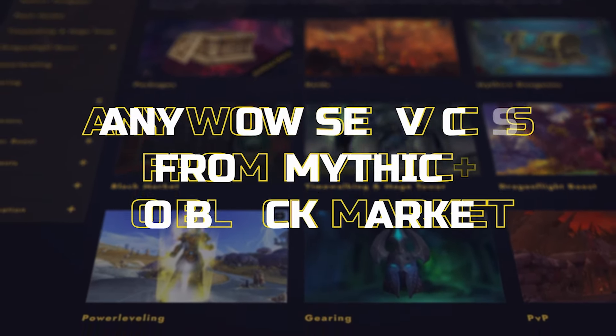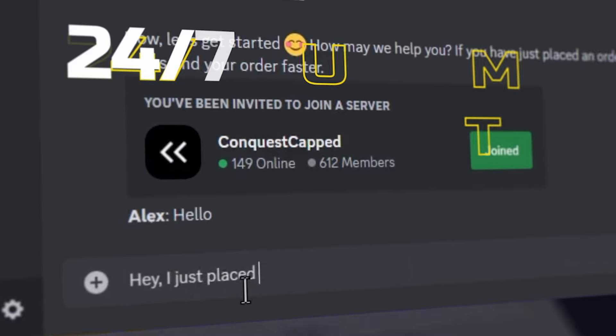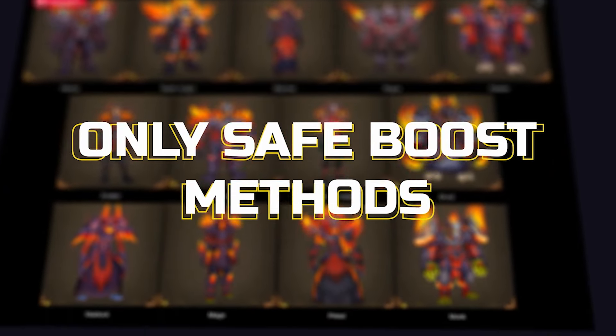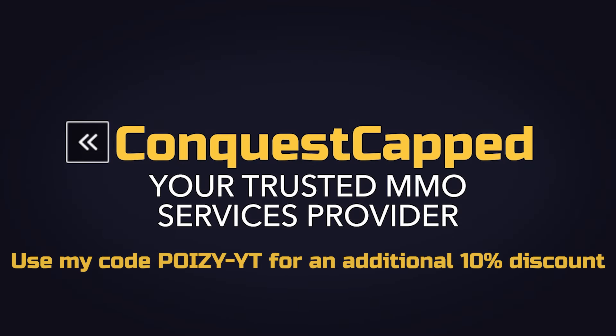If you want to skip the long Mage Tower grind, check out conquestcapped.com. They're top-rated on Trustpilot for boosting services. They can finish Mage Tower challenges for any class in about 15 minutes, safely and without accessing your account. They're super quick. For more info, click the link below and use my special code POISYT to get an extra 10% off.